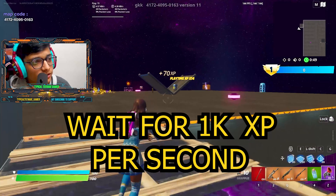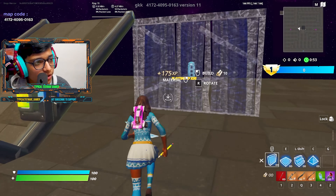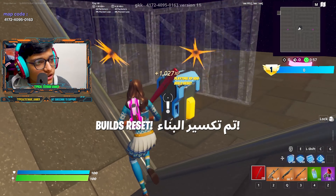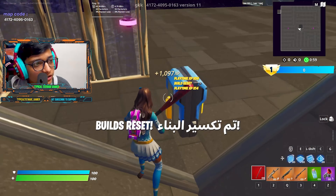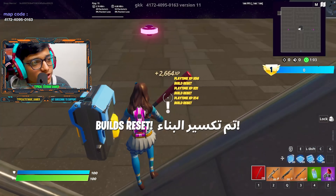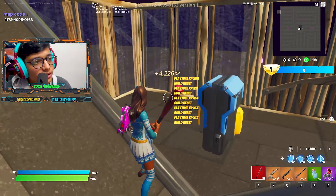It's just very less XP at first, but I'm gonna show you it's gonna get your max XP. Reset the build, spam reset — and you're gonna get 1000 XP every spam of this reset. All you gotta do is reset.